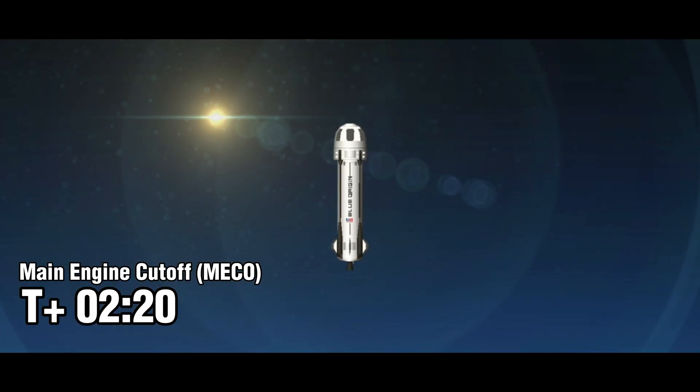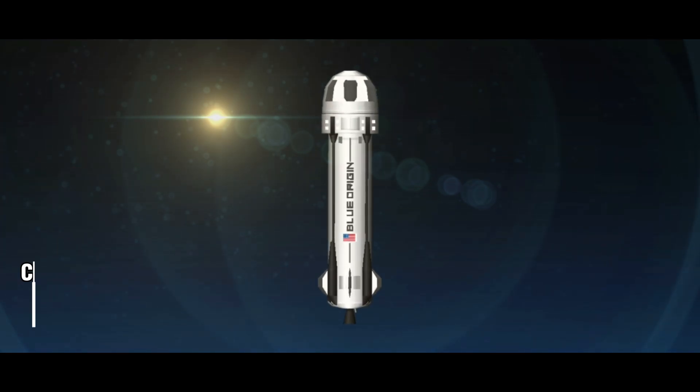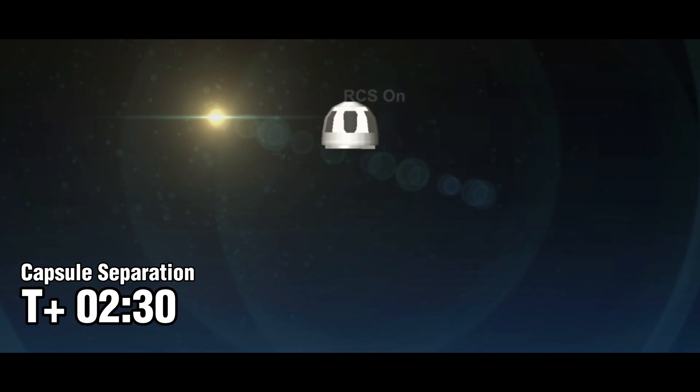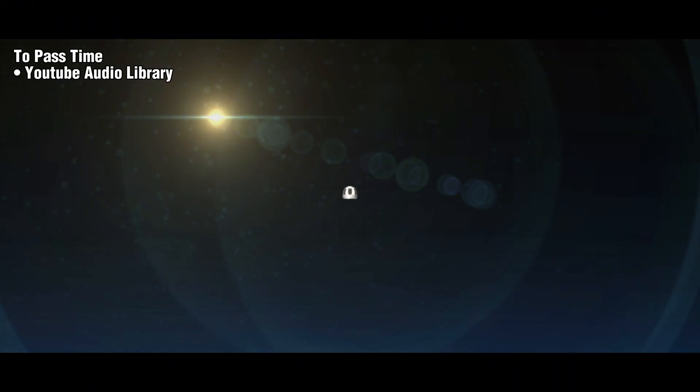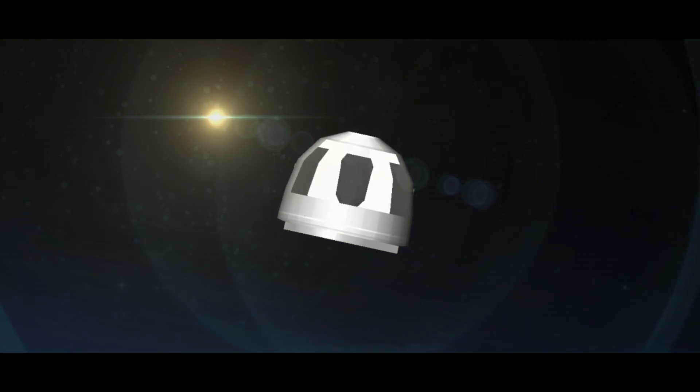Okay, there's MECO. We've just shut off the main engines. Now the vehicle is going to be coasting on its journey up to space. We see separation now through the right side of your screen — the capsule is now separating and distancing away from the booster. The views that astronauts would be getting if they were looking out the windows on a flight like today would be just spectacular at this point.